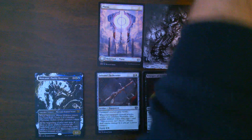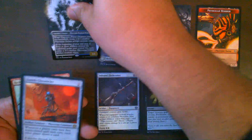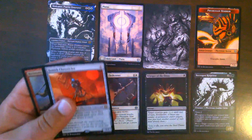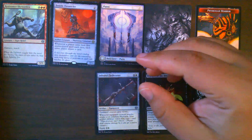Starting things off we have Malkator Purity Overseer — that is our fourth Malkator Purity Overseer. We also get a Zenith Chronicler, which is our sixth. And a foil Resistance Skywarden.